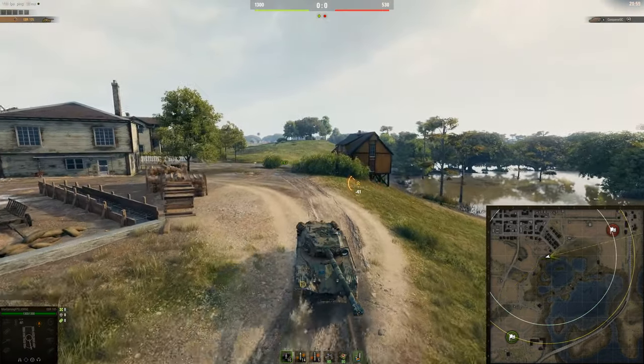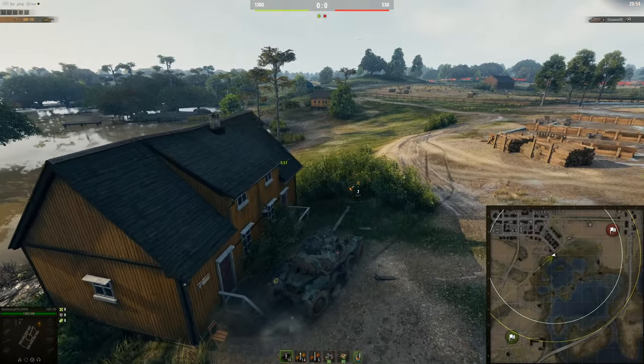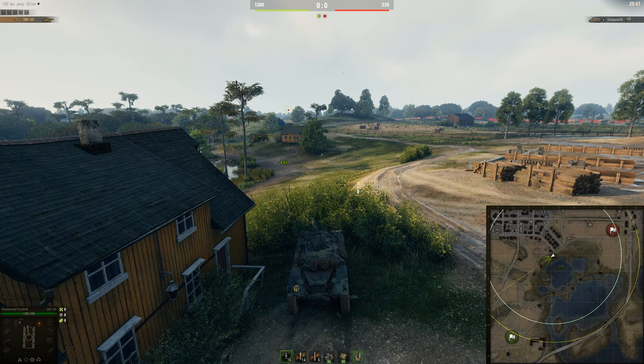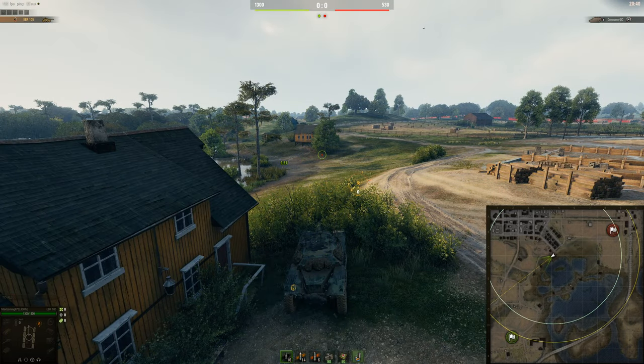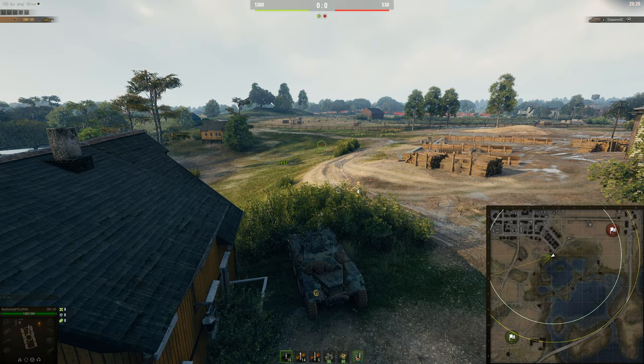The safer bush, from this side of the map, is this bush here — exactly the same kind of bush as that one. But if you do want to try and spot the enemy light tank, you're going to have to go up a little bit and then go to there. This is the baseline spot I'd recommend. If you want to get a little bit more aggressive and risky, then you can go to that bush or that bush and just see what happens.